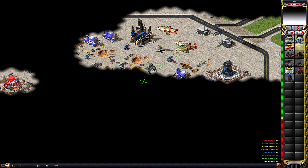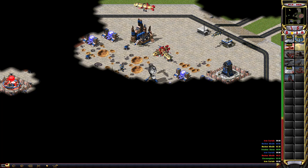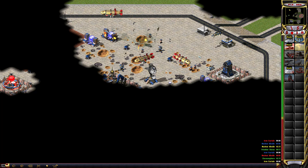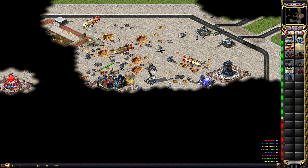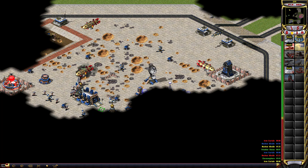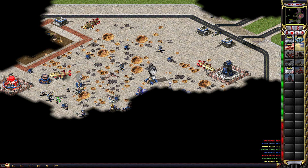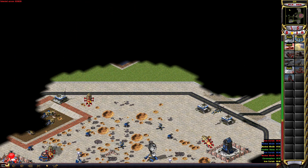Unit lost. Maneuver prompts engaged. Airship ready. Closing on target. Helium mix optimal. Closing on target. Helium mix optimal. Unit promoted. Bombardier to your station. Unit promoted. Unit lost. Unit lost. Our base is under attack. Airship ready. Airship ready. Warning: Iron Curtain activated. Ready for deployment.